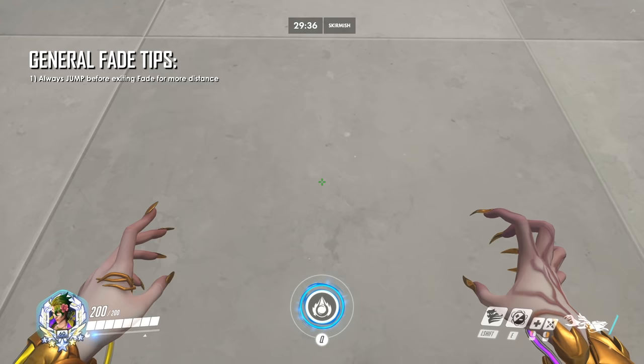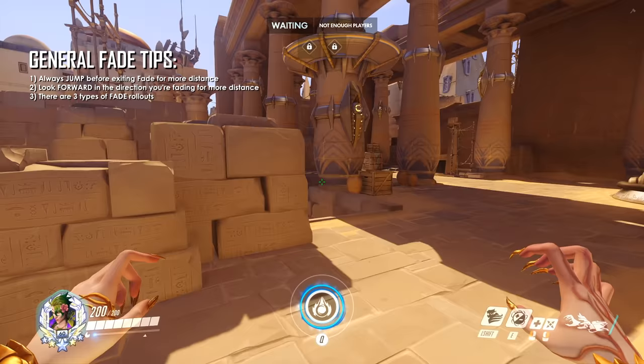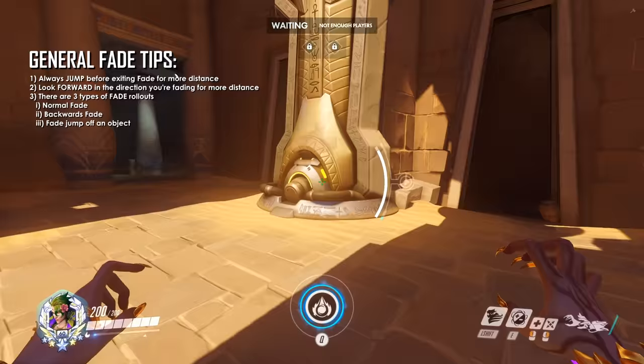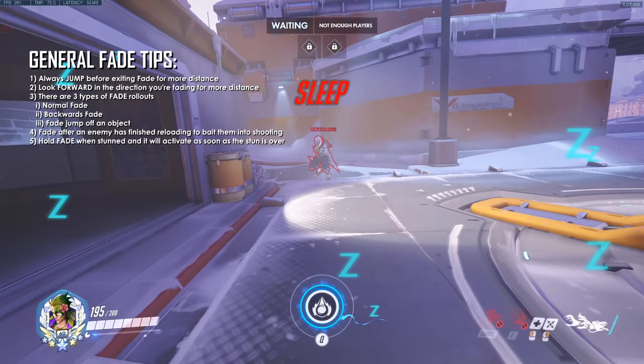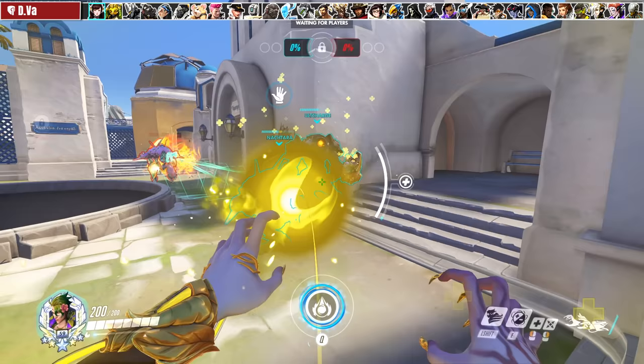Here are some tips for using Fade. First, always jump before exiting Fade because it gives you a small movement boost to cover more ground. Second, look forward before fading because you get more movement speed looking forward, meaning you can go further. Third, there are three types of Fade rollouts: normal fade, backwards fade, and a fade jump off a small object. Fourth, fade after an enemy has finished reloading to bait them into shooting, which will waste the armor. Fifth, hold Fade when stunned — it will activate as soon as the stun is over; don't spam the button.